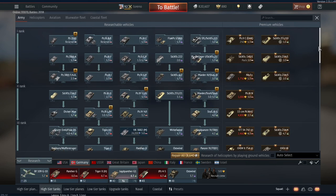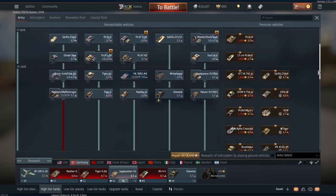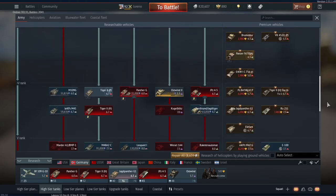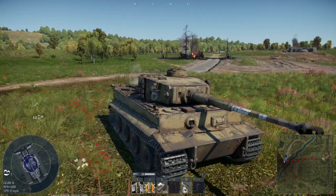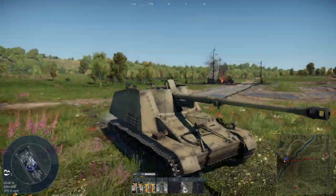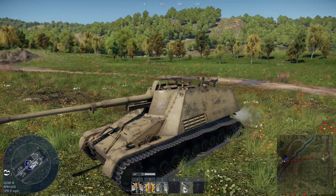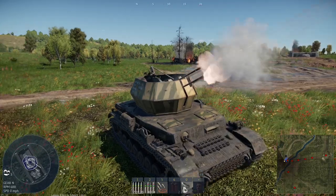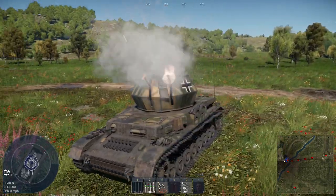When it comes to the German tech tree, starting at tier 3 players will start to unlock many devastating and iconic German tanks, from the devastating Tiger to the versatile Panther, as well as other less famous but no less important vehicles like the Nashorn and Jagdpanzer 38T tank destroyers, and of course the Wirbelwind SPAA vehicle.